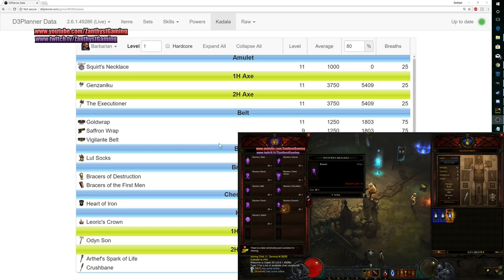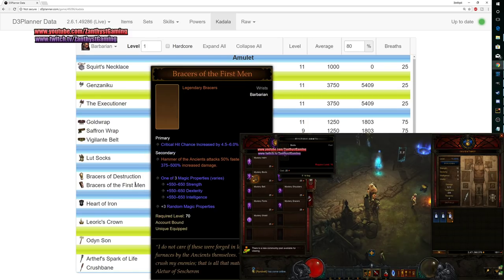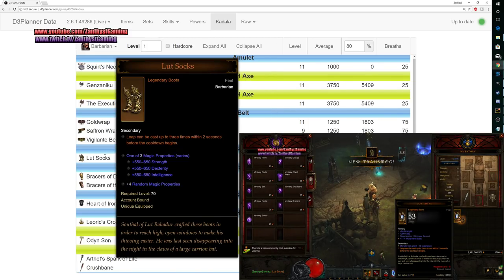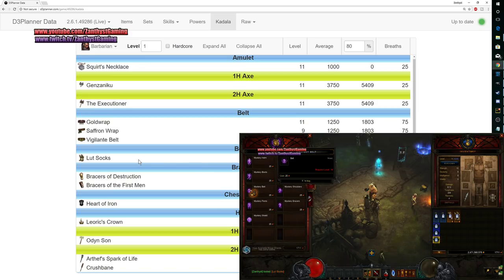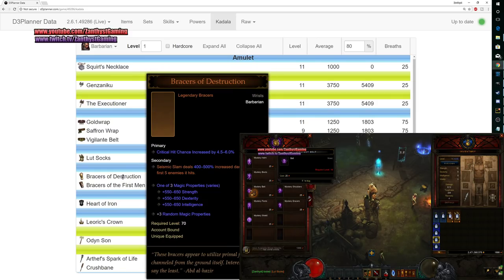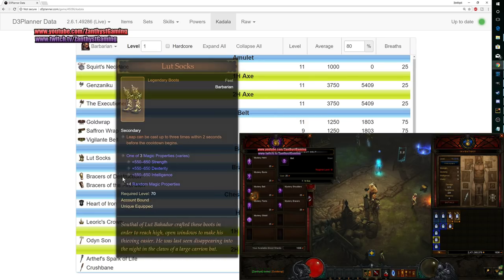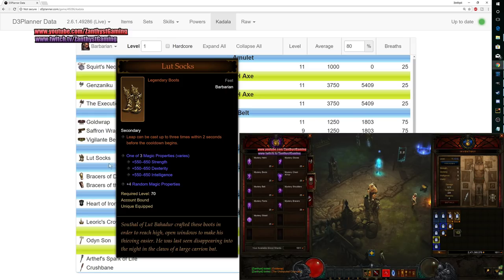For Barbarian, you have a lot of good options actually. Bracers I would look at first because both of these bracers are quite powerful. In addition, the Lut Socks on the Barbarian are insanely good too with your set that you're getting at level 70. So I would probably start trying to get one of the bracers, and then if you have enough blood shards left over, go for boots for Lut Socks and try to get either one of these bracers plus Lut Socks, and you'll be good to go.